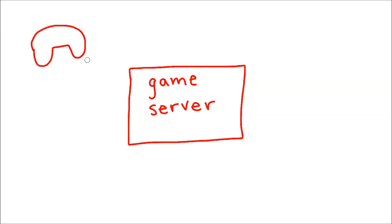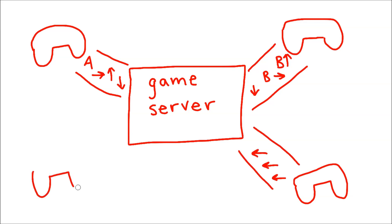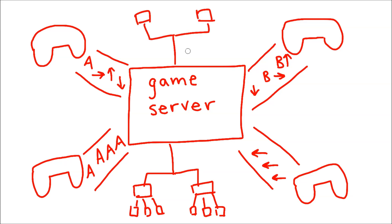Think of a board game where each person takes a turn — they move their piece, roll a dice, then draw a card, then the next person does their turn. In video games, everyone is constantly rolling dice and drawing cards many times a second. Or rather, everyone is constantly moving their joystick or mouse and pressing buttons. But there's a missing piece here: how does my button mashing get sent to my opponent?